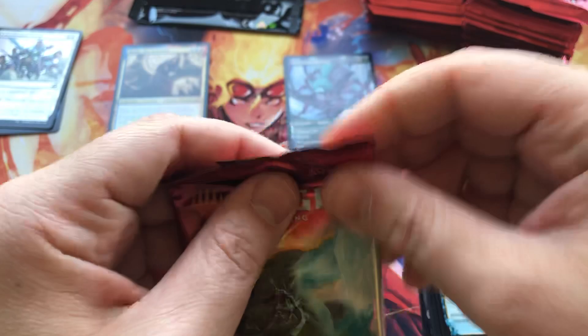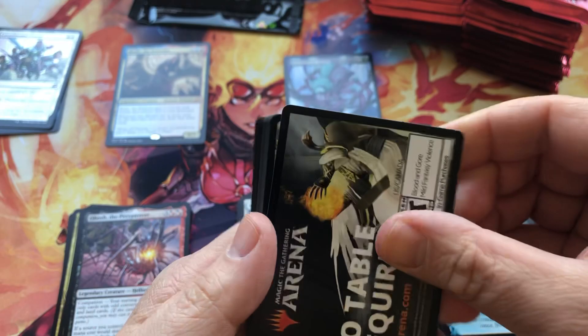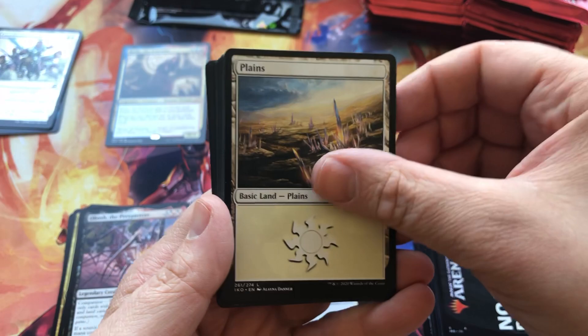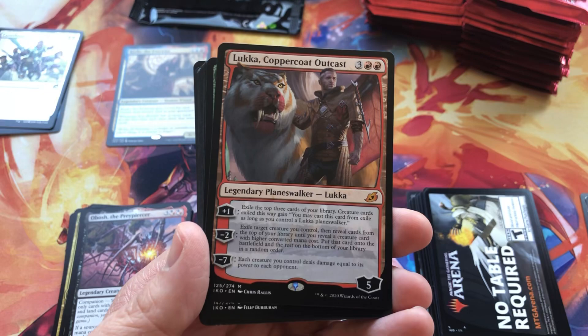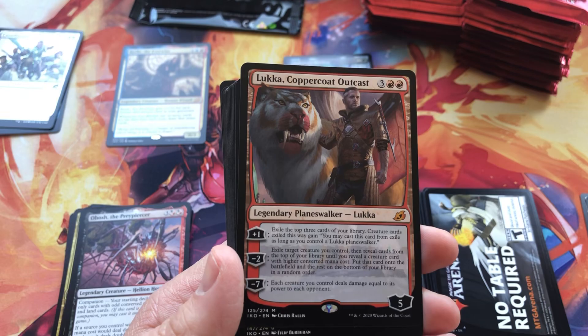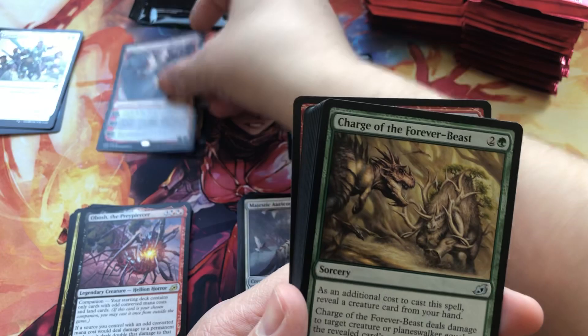Let's keep it going — the last pack of our first stack. I wish they gave codes for Arena, like in Pokemon you get the online codes. Our first planeswalker! The alternate art version of this guy is amazing — I've seen the Tiger King memes with this guy, that's going to be popular. Second mythic: Lukka, Coppercoat Outcast.